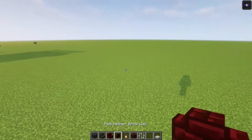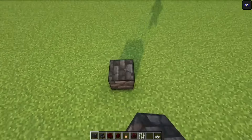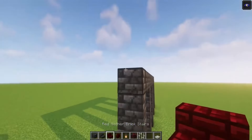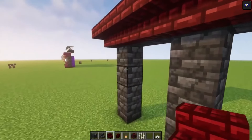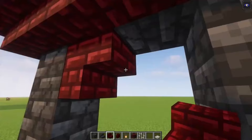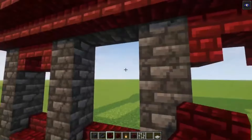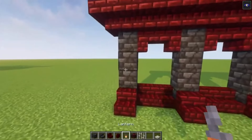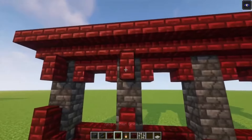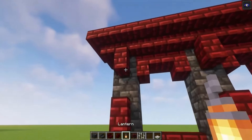For the last one I'm going to use some nether blocks as well. Let's first create the same shape, then we're going to add the red nether brick stairs. Now let's add some walls, then just add a lantern.